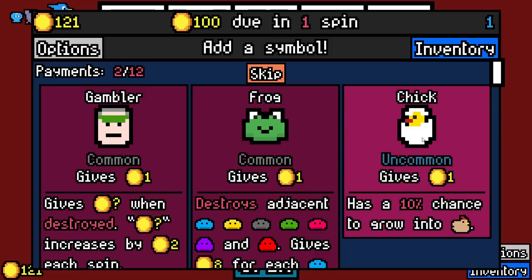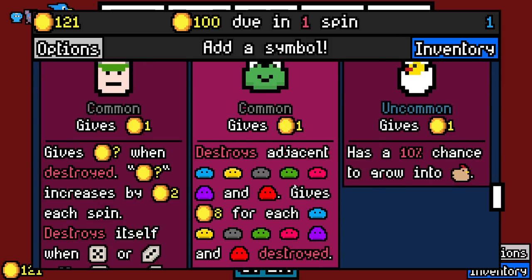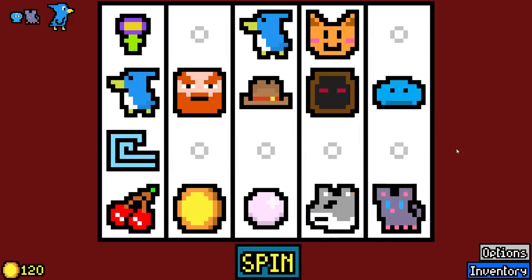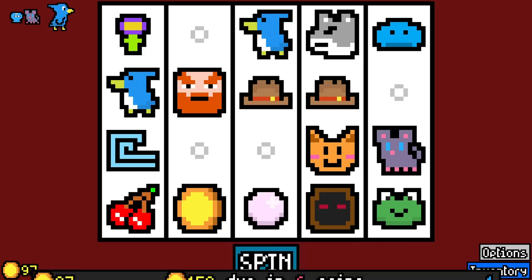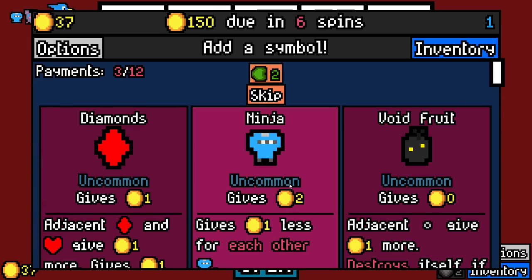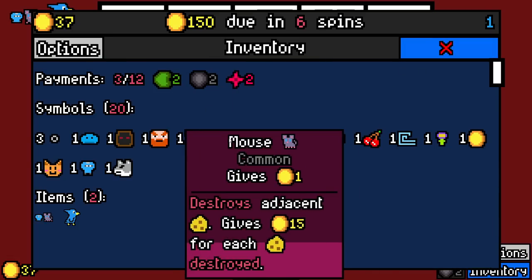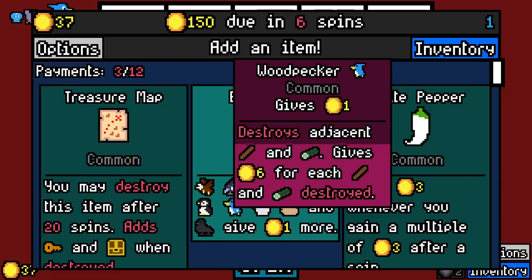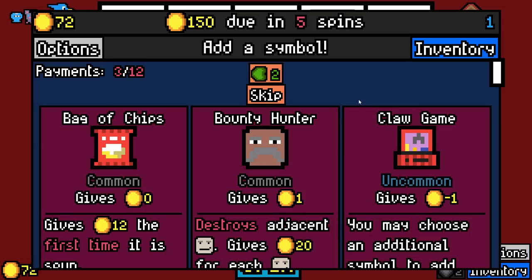Frog destroys adjacent slimes — now there we go. 100 bucks! Ninja — there we go — for the mouse-ninja combo. Birdhouse gives us plus 1 to woodpecker before it does the multiply, so it should be a 4X. Yep, 4 times. Not bad.